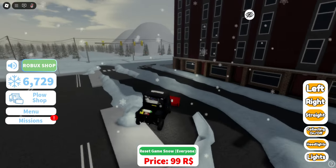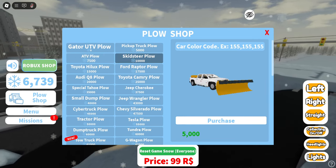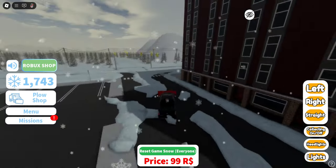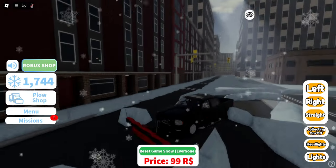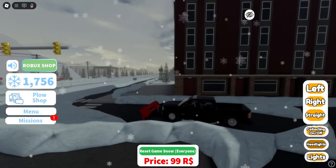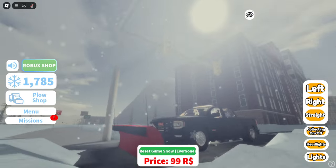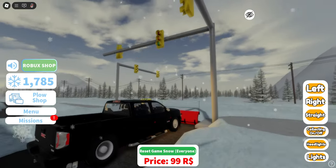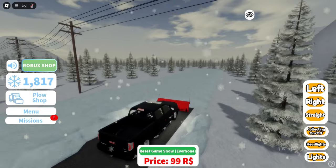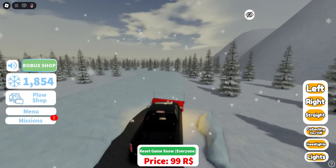Let's buy the pickup truck. It kind of teleports you right into it — cool! This looks like a GMC — oh, it's a GMC Sierra. They have real branded vehicles in this game, which is pretty cool. Not all games have that. Let's turn the plow and get moving.